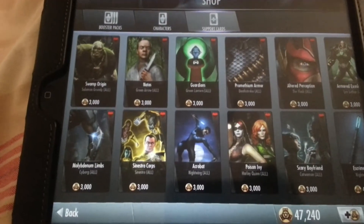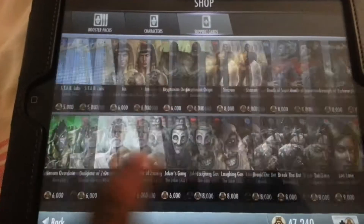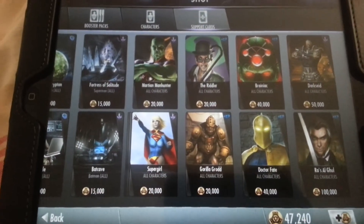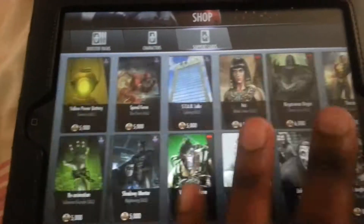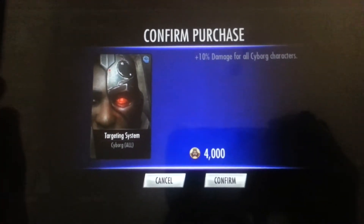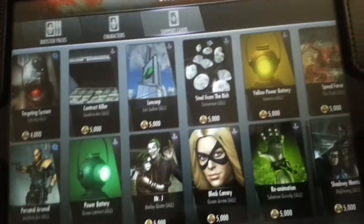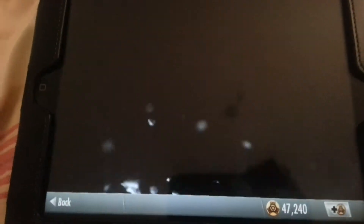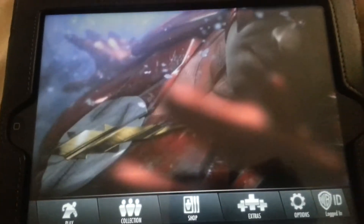Next you have the supports, which range from 300 credits — these are all to make your characters and the game easier to play. I'll show you one for example: for Cyborg, 10% damage boost, and Cyborg support cards cost 4,000 credits or you can earn them throughout the game. It works in your favour to play the game, earn these things, unlock or buy the booster packs and go as far as you can.